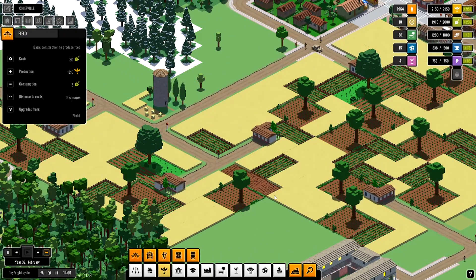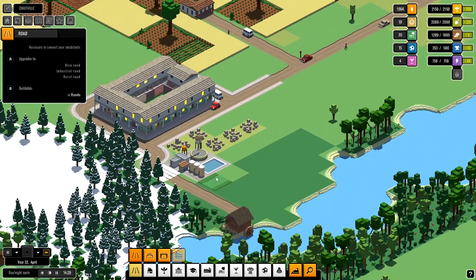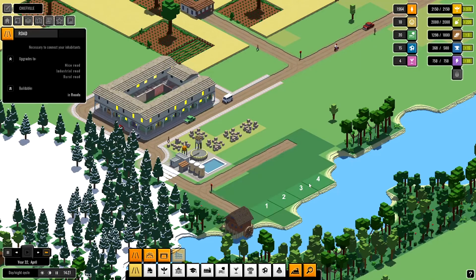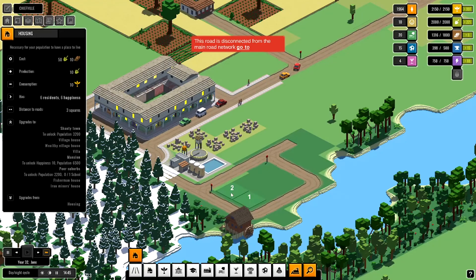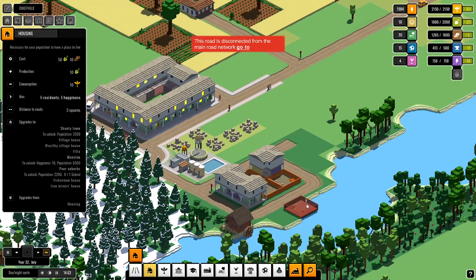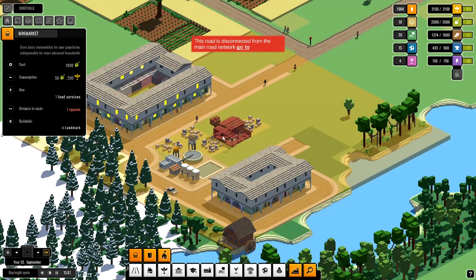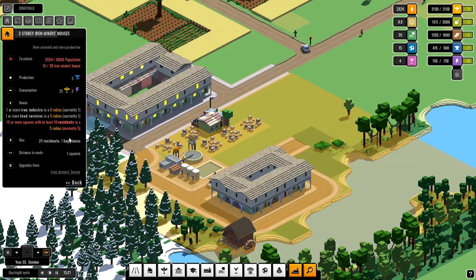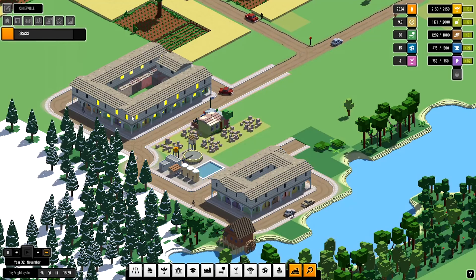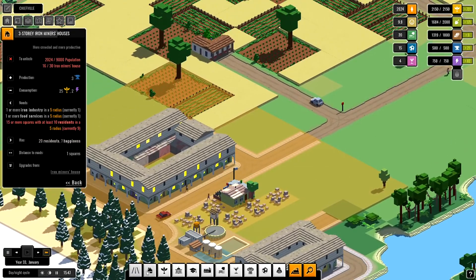Can make more fields over here. Let's build some houses over here because I want to get as much iron as possible. But I gotta make a minimarket. They need more residents.